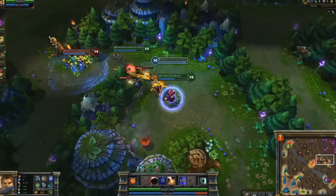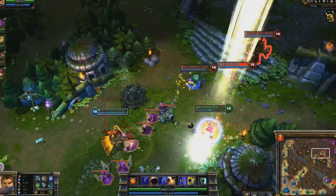Solar Flare combines well with either your or a teammate's stun. Here Annie flashes onto Ezreal, getting him extremely low. I follow up with Solar Flare, killing him before he has the chance to escape.